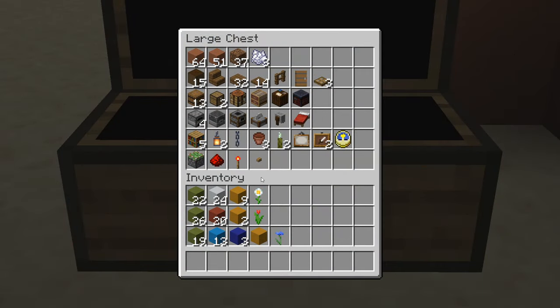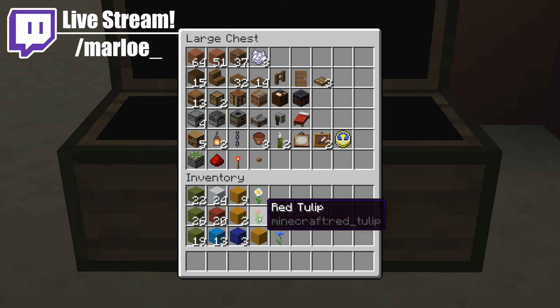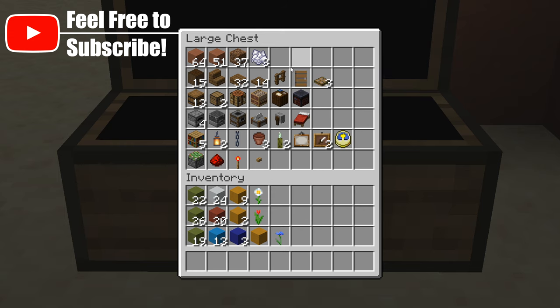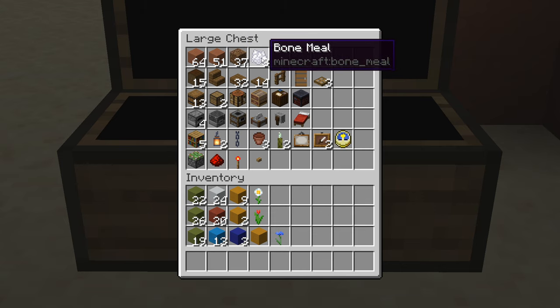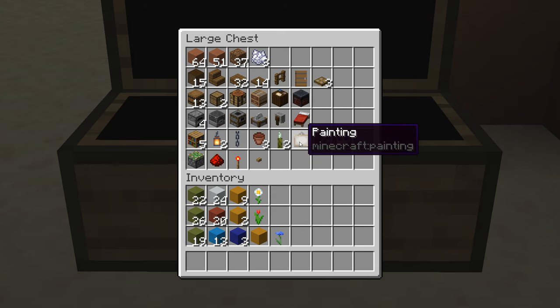Everything inside of this double chest, as well as my inventory, is what we're going to be using in this build. These are basically all of the blocks we need to make the flowers — the oxeye daisy, the red tulip, and the cornflower. For an orange tulip you'd just swap the red terracotta for orange. Everything else in the chest is what we need for the build itself: terracotta for the pot, coarse dirt for the top, bone meal for a bit of grass, stripped dark oak logs, spruce types, and a little redstone for a hidden chest.